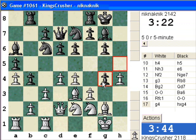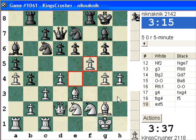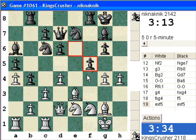Knight takes f5, unfortunately. So maybe f-takes, to be able to at least play e-takes, and g5. Maybe g5 and bishop h3. So g5, bishop h3 — okay. So e-takes also — this diagonal might be useful. g5 here, just about holding on.